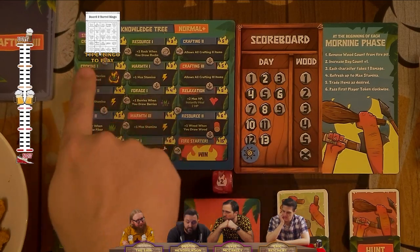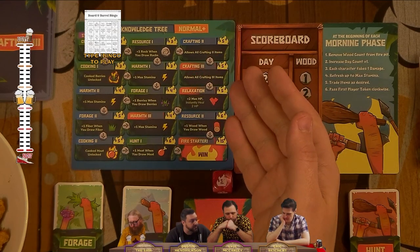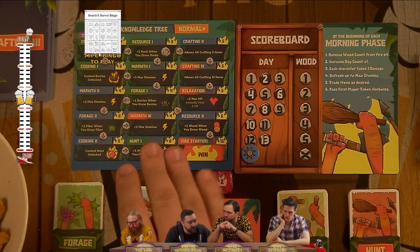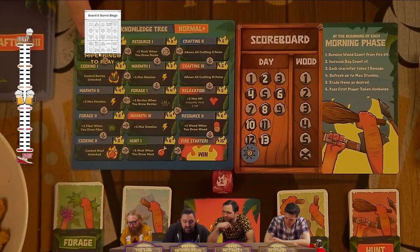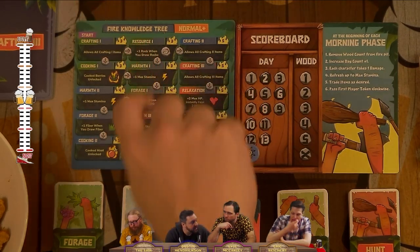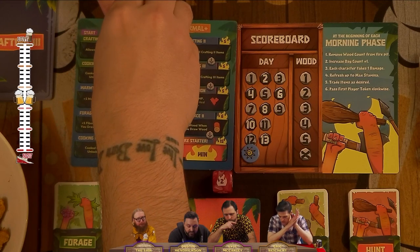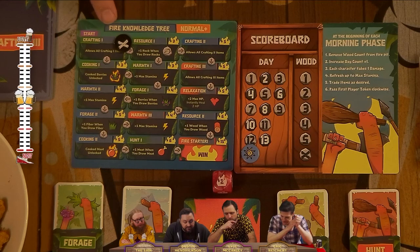This is represented in our fire knowledge tree. We'll start up here at crafting one — we're doing the normal plus knowledge tree, one of four difficulties: easy, normal, normal plus, and hard. Once we get three fire tokens on crafting one, we can go ahead and unlock it, which means we now know how to do crafting one.